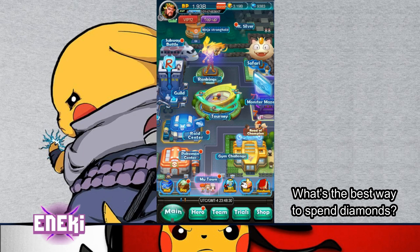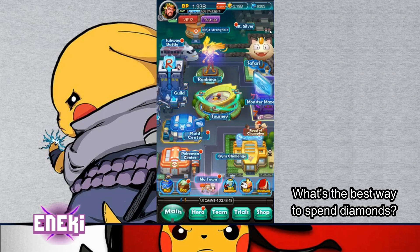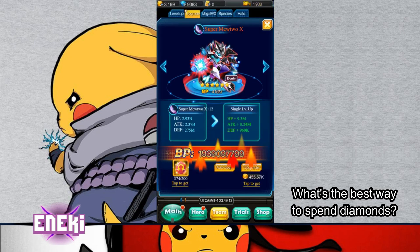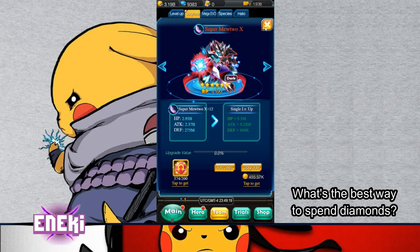Make sure you join the Tourney so that you can get Diamonds daily — that'll help you. If you still have more Diamonds to spend after doing all of that and you're lacking on copies of your Pokémon to upgrade them to the next tier — for example, this Mewtwo is at plus 12 — if you needed more copies to increase it, that's another option to consider.